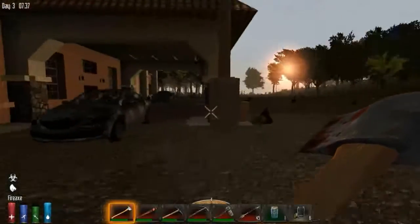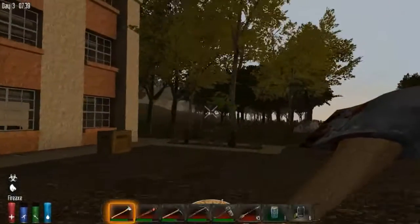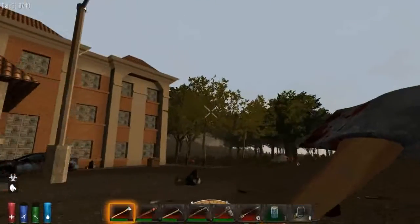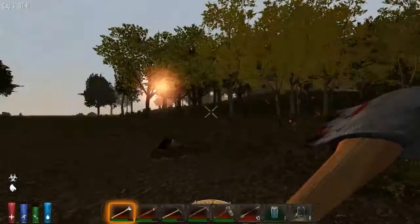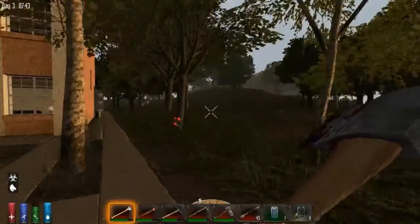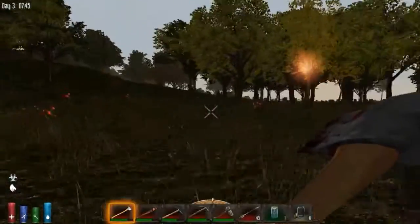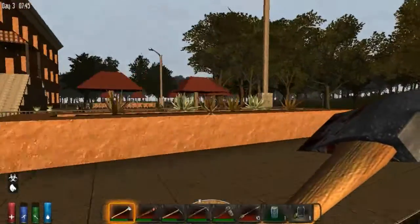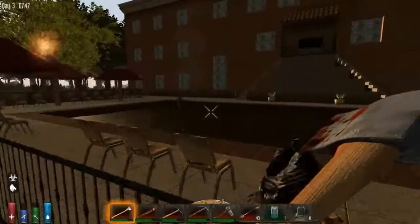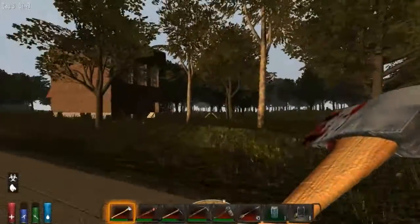We've got plenty of gear and plenty of building materials. Where did I see those smoke plumes — was it the other side? We just saw those big orange smoke plumes from up on the building. Have they stopped smoking already? Or do you have to be up high to see them perhaps? Are those zombies still in the pool? Poor zombies — they must really like swimming.